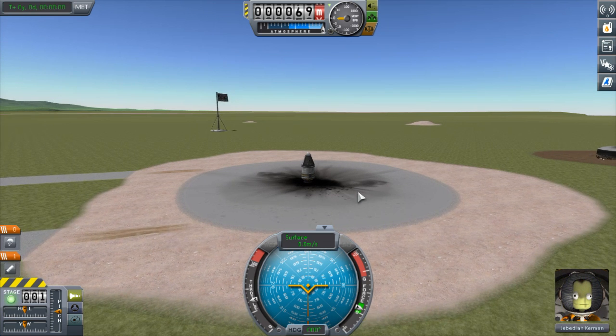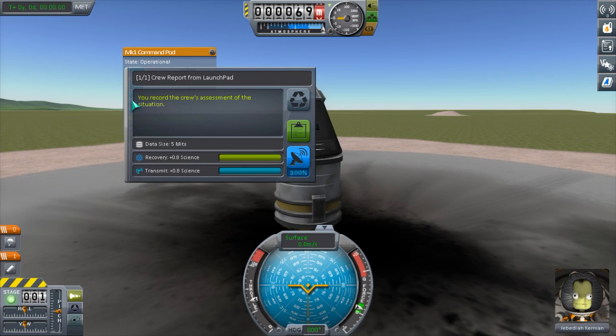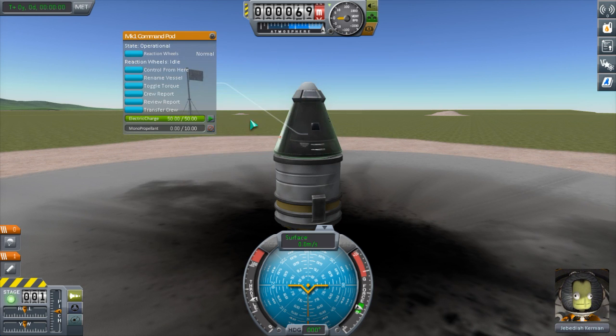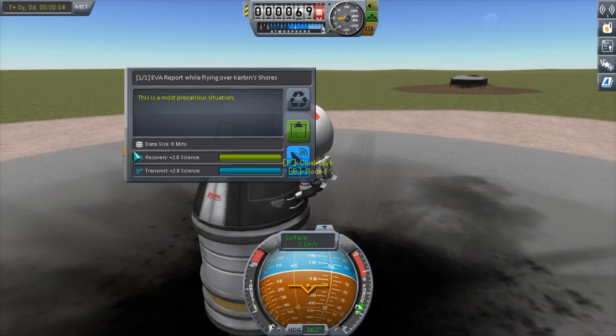Alright, I'm back. I accepted two contracts — we just have to launch a vessel and take a crew report. So we will do that. Crew report. Science value is definitely lower. Can we do this safely? Let's do a UVA report.